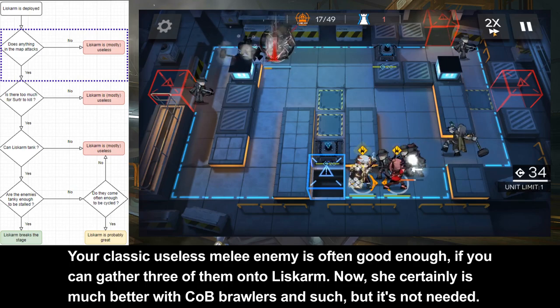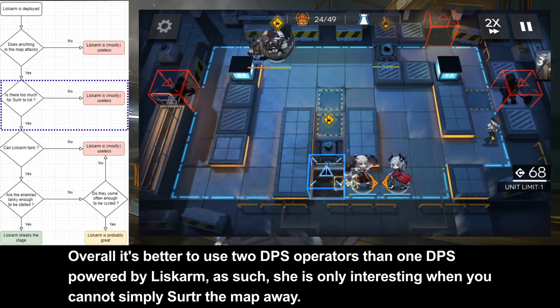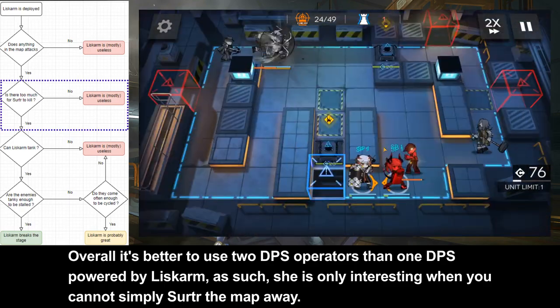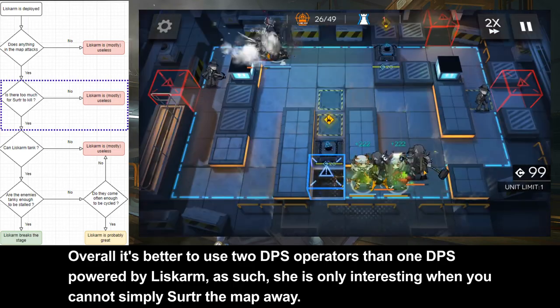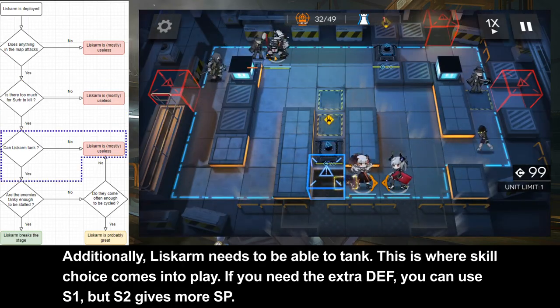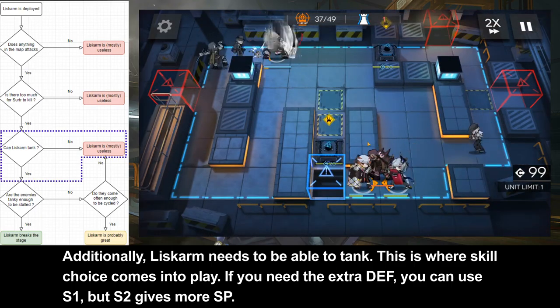Now, she is much better with fast-attacking enemies like Laser Brothers and such, but it's not quite needed. Overall, it's much better to use 2 DPS operators rather than 1 powered by Liscombe. As such, she is only interesting when you cannot simply sort the map away. Additionally, Liscombe needs to be able to tank. This is where skill choice comes into play.